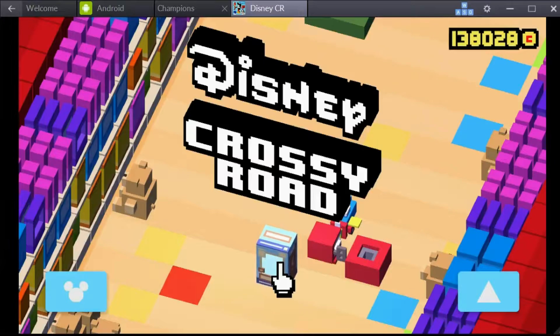Hey guys, how's it going? Minimalist Gamer here, and today we're going to have a look at how to unlock the secret character Mint in the Box Prospector in the Toy Story theme of Disney Crossy Road. Mint in the Box Prospector is a character added to the Toy Story theme after the Jungle Book update of the game.